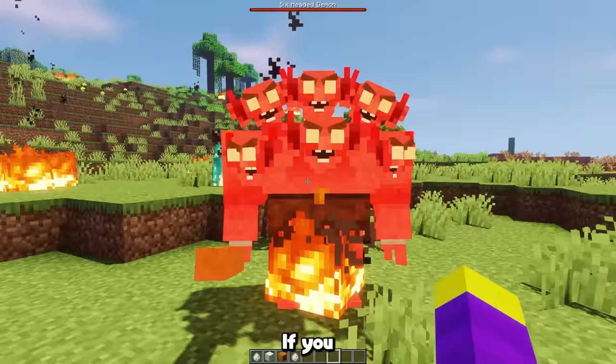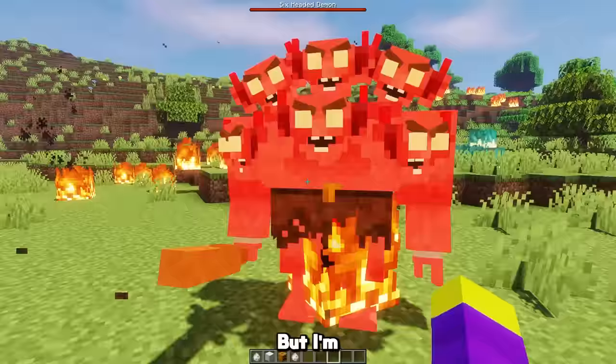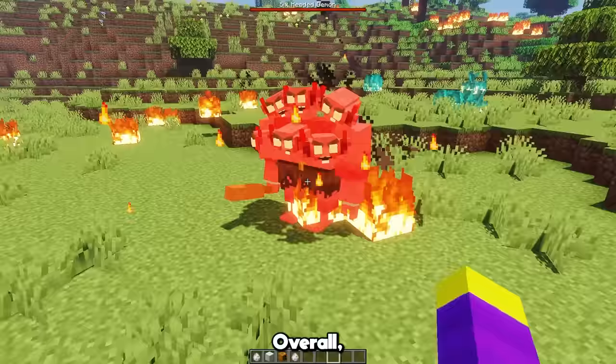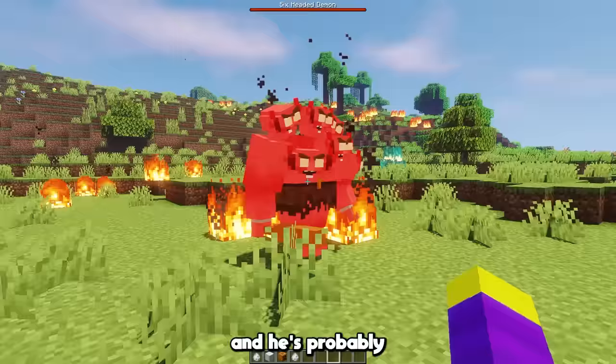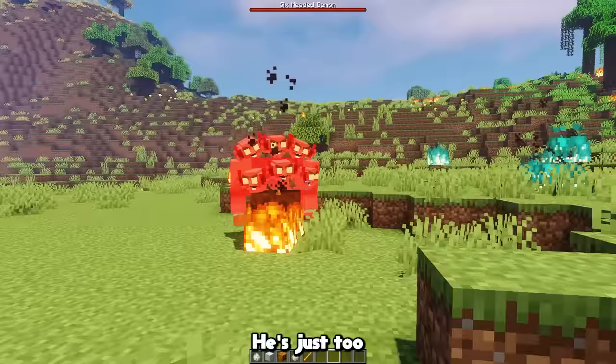Although I think the red one looks a lot better. If you right click the 6-headed demon, he gets really angry, but I'm pretty sure that's just his reaction to you not subscribing. Overall I think the 6-headed demon looks really good, and he's probably one of my favorite mobs of all time. So because of that, I'm obviously gonna give him a 10 out of 10, he's just too good.